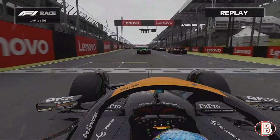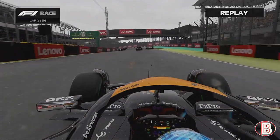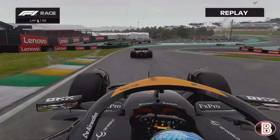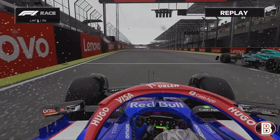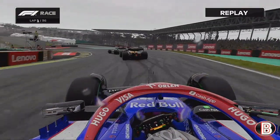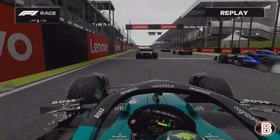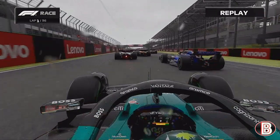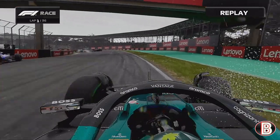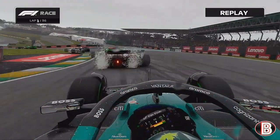Perez gets a decent start until suddenly he gets anchored back and the car goes flying through the air. Ricciardo from starting P2 gets sent once but somehow only loses one place. Lance Stroll gets a good start and then goes through the air, backflipping and frontflipping off the track and back on it — sent to absolute narnia. This game is the most broken thing I've ever played.